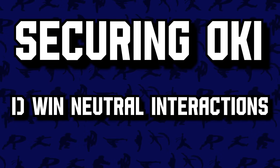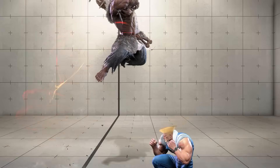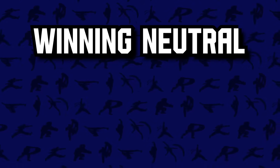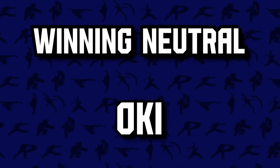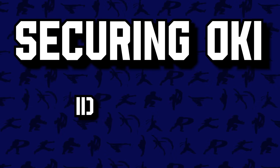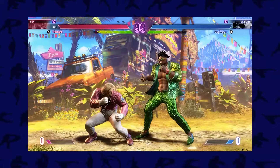There are two ways to secure oki in Street Fighter 6. The first is to win neutral interactions — successfully punching an opponent, using a neutral skip to secure a knockdown, or landing a sweep against an opponent who left themselves open. The reward for emerging successful from neutral is usually oki. The second method is to win a 50-50. To win a 50-50, we need to get a 50-50, so let's start there.